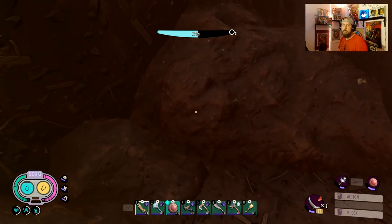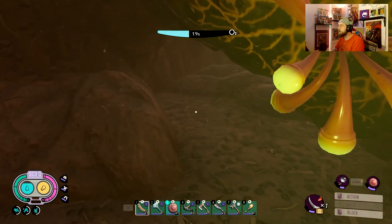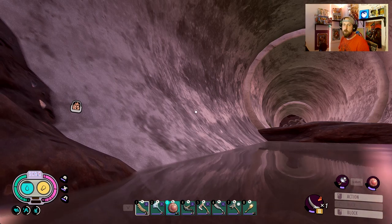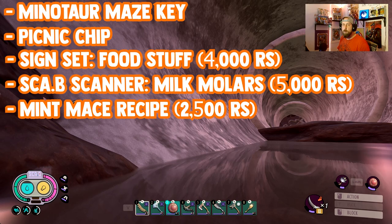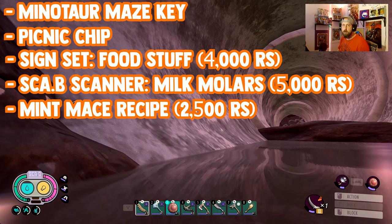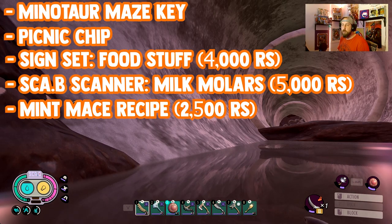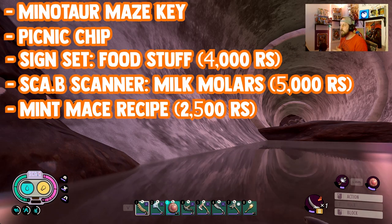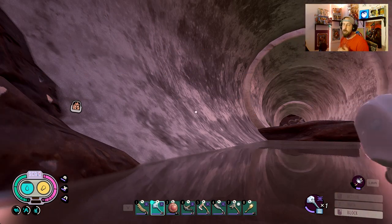That key is going to take you up to the Minotaur Chest up on the picnic table. That's going to have inside of it a few things: it's going to be the Picnic Table chip, another quest that Burgle might give to you, and that's going to contain a sign set for food stuff. More importantly, it's going to give you the Scab Scanner for milk molars — that way you'll be able to find all the milk molars when you get close. Also, this is the recipe that's going to give you the Mint Mace, one of the best weapons in the game. I still use it this late in the game. That's the Minotaur Maze Key.